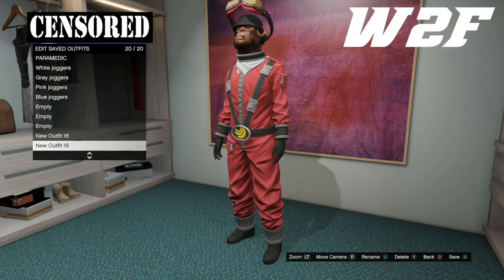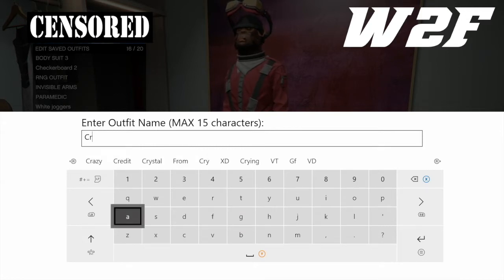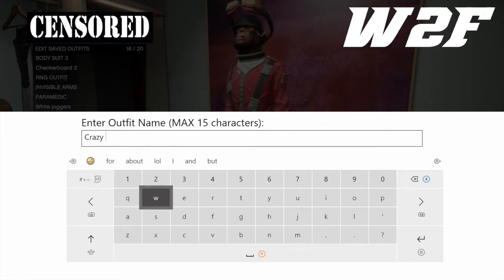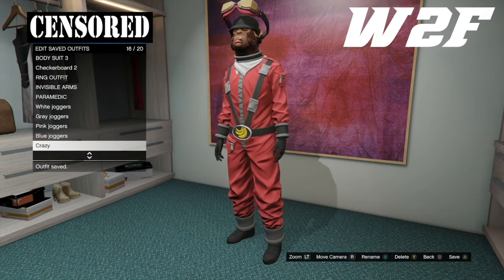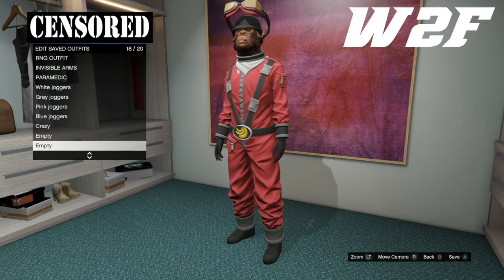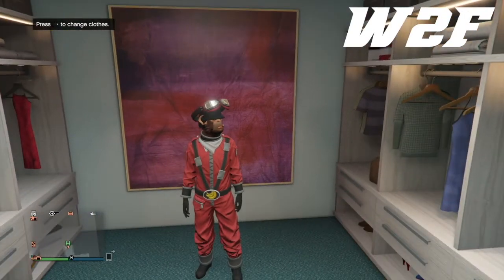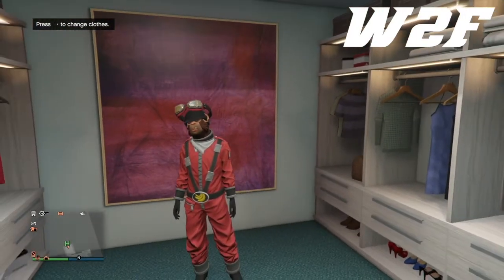Instead of the bulletproof helmet you can actually do other things like other hats. You don't just have to do the bulletproof helmet, so if you want to experiment with hats, helmets, or any headwear — you can do it with the beer hats as well. I've actually got a really cool checkerboard fedora-type hat on my female character.